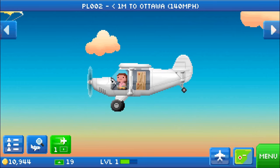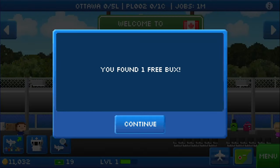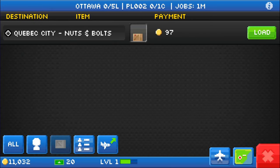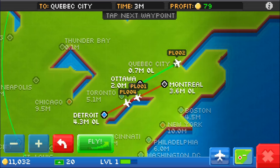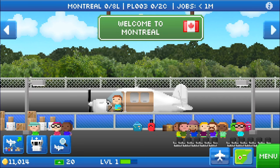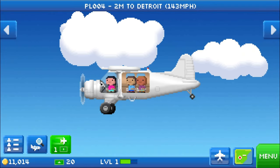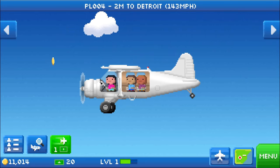This one is looking for cargo. We only have one going to Quebec City, but we're going to get new jobs in a minute. I think I'm going to wait because we might be able to get something better — it's got two cargo slots and there's no reason to send it out half-empty. The way this works is that over time you want to get as many airports as you can to get opportunities, and eventually you'll get better airplanes. Right now we have airplanes that can hold like one passenger, one cargo, or two passengers and two cargo.